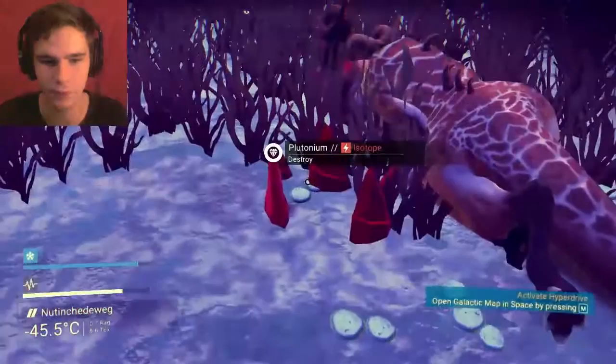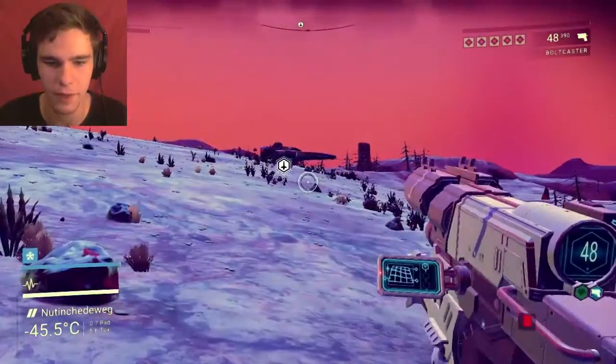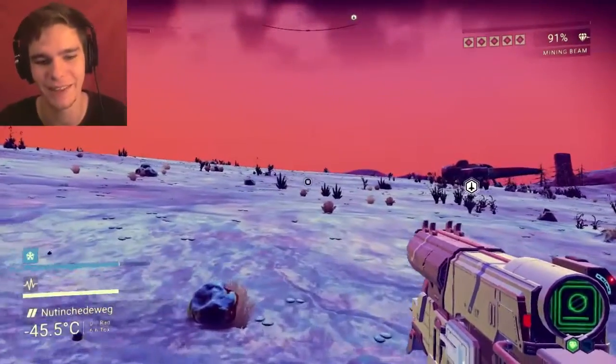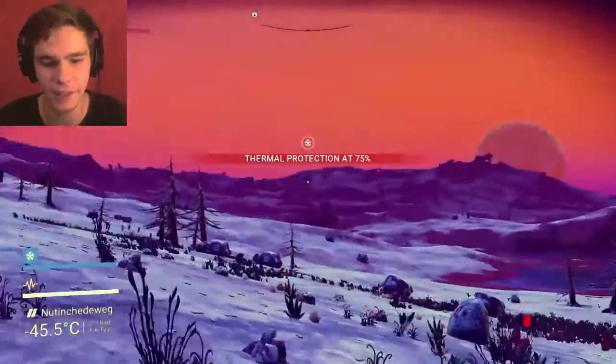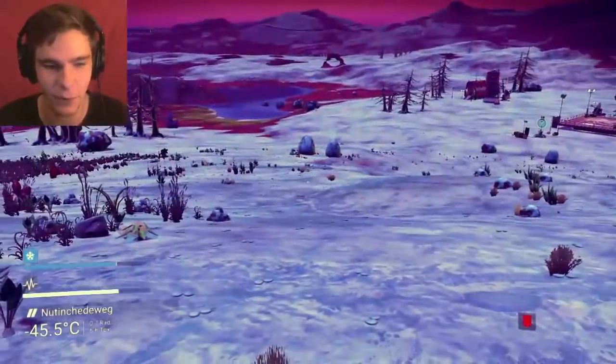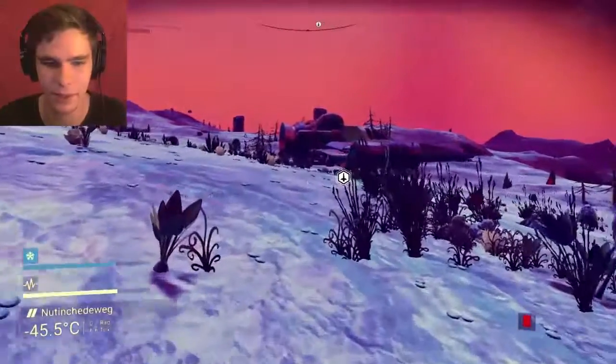Fuck you, sentinel. I'm gonna take this plutonium. Look at this — now we have a weapon thing and I figured out how to change it. You just press the X button — or X key, it's technically a button — but you press X and it switches. That's good. I didn't know that before, that could have been really helpful. Okay, I gotta get in here.